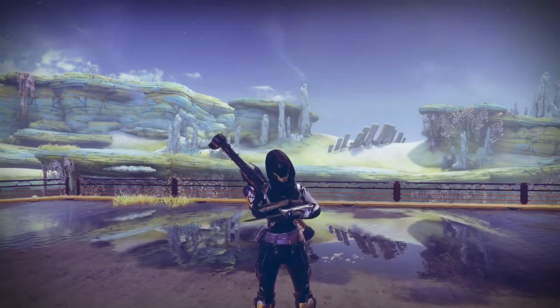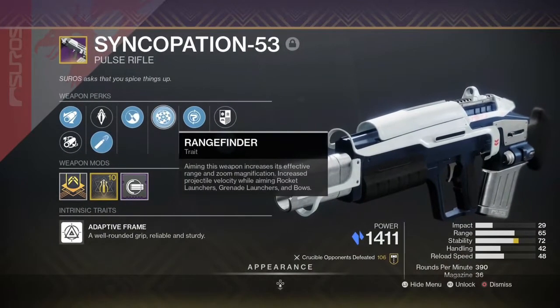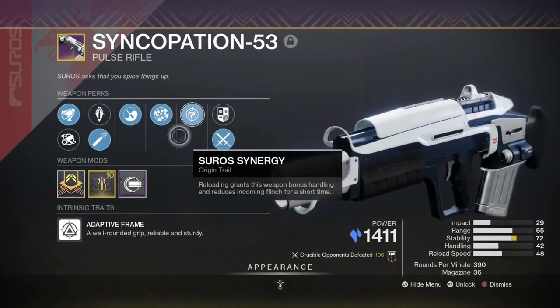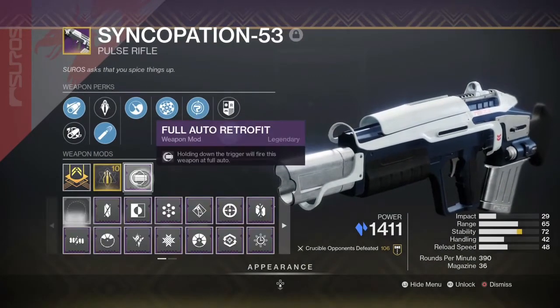As for my rolls and perks, I have Extended Barrel, High Caliber Rounds — which I think helps a lot — and I have Zen Moment and Rangefinder. Then we have the Zero Synergy, which is very good for PvP. After that I have a Stability masterwork, and I just put Full Auto on it because why not.